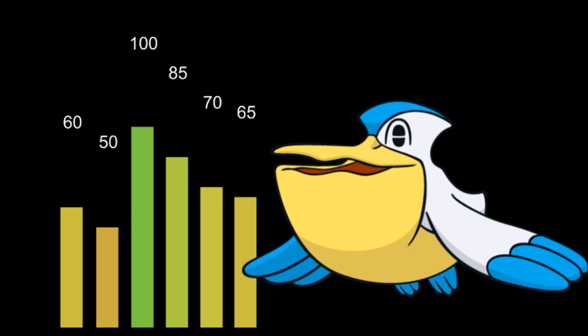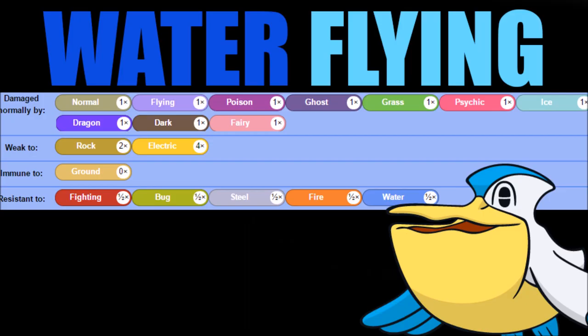With 50 attack and 65 speed, we're going to try to go for some kind of really good defensive tank, or even a mixed tank at this point. Looking at its typing as well, it's a Water/Flying typing. Water/Flying is actually a really good typing with only two weaknesses.